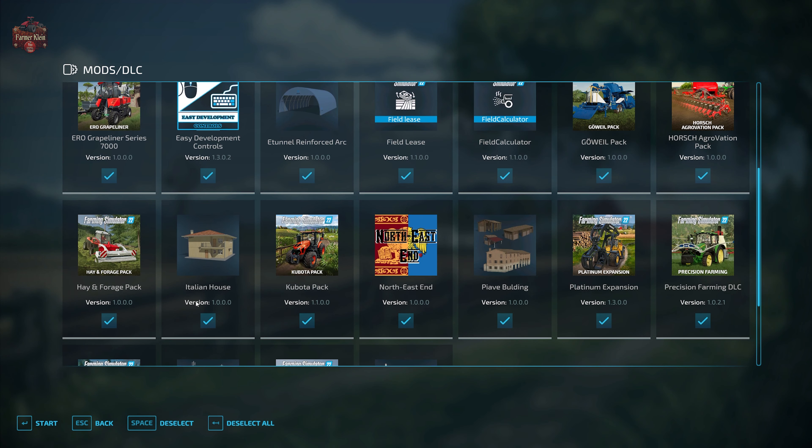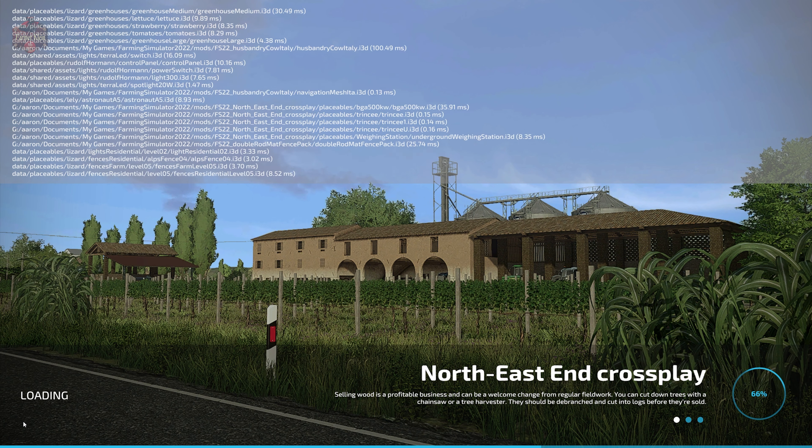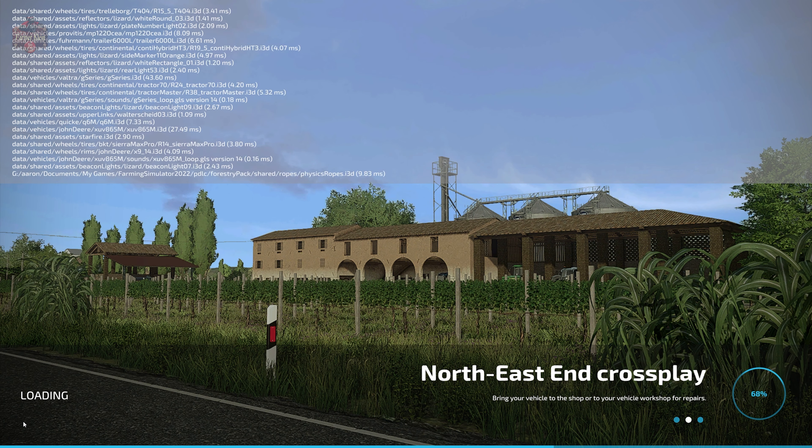If you load this map in Farm Manager mode or start from scratch, you'll find the farms are built out exactly as you see them here. In New Farmer mode you do have machinery. In all play modes, you do not own any land in those alternate play modes.